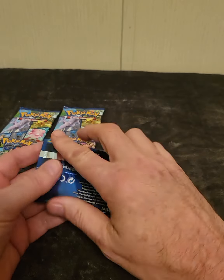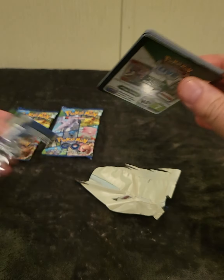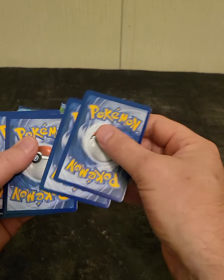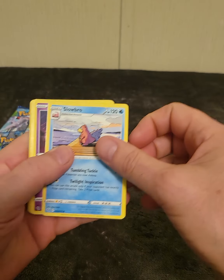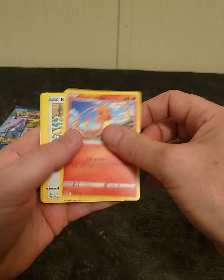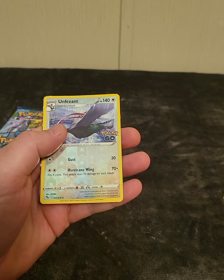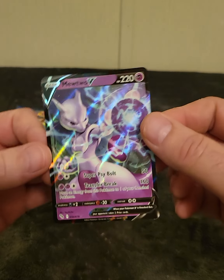Let's move on to the next one. There's a code card — someone wants it. Let's go four from the back: Lightning Energy, Slowbro, Lunatone, Ivysaur, Onix, Charmander, Bidoof, Wimpod. Looks like we got a Dove. Got a Mewtwo V — very nice looking card.